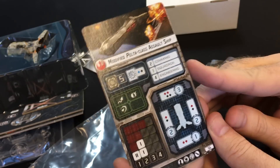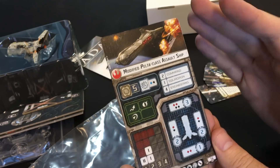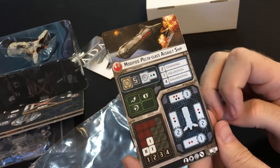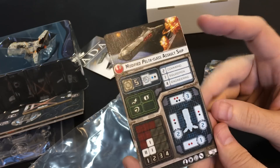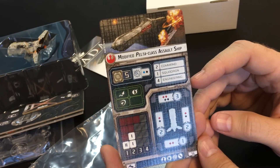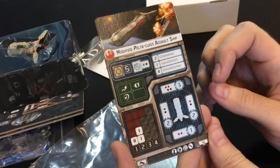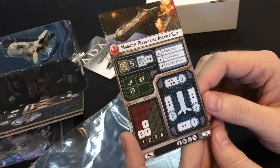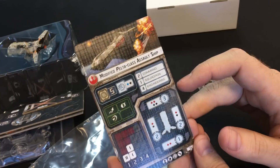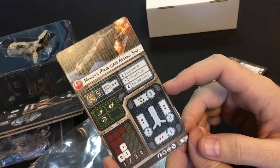We've got two command, one squadron, and four engineering. Two command is a lot — this is a bigger ship than the CR-90, and it's probably on par with a Nebulon B as far as command, so that makes sense. Four engineering is actually pretty good — it makes this a little bit of a tankier small ship combined with the five hull, so you may actually want to run engineering commands here. Shields are three in the front, which also makes it tankier from the front, so you definitely want to point the front of this thing at your bad guys.